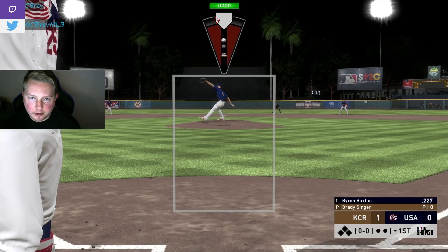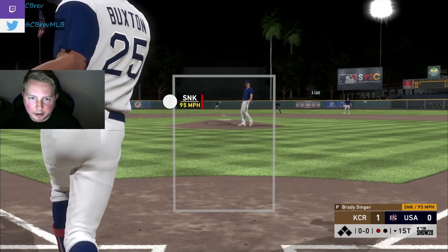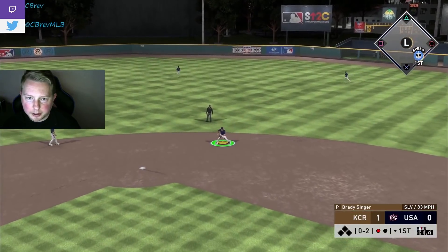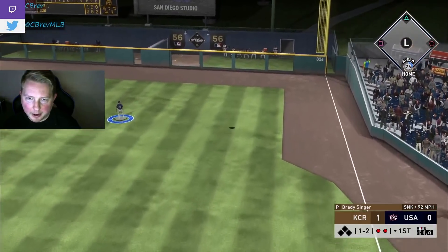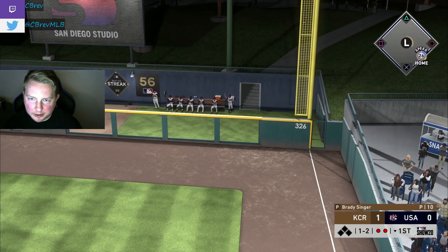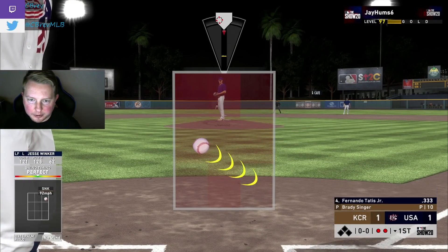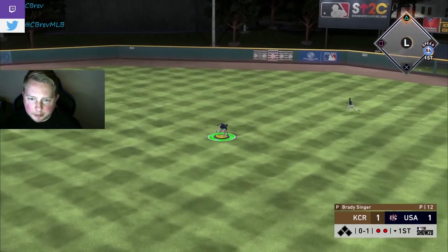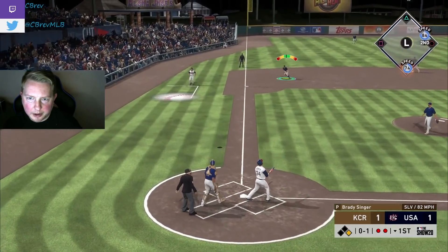Let's see what Brady Singer can do — I have not used this card in a very long time. He sat Buxton down on three pitches, beautiful. Trey Turner up the middle right at Witt — easy play, two down. Jesse Winker and his 125 power just hits a moonshot and ties it up. I swear I can never hold a lead early on. Tatis up the middle for a single, but Harper pops out in foul territory and we do get out of the inning.